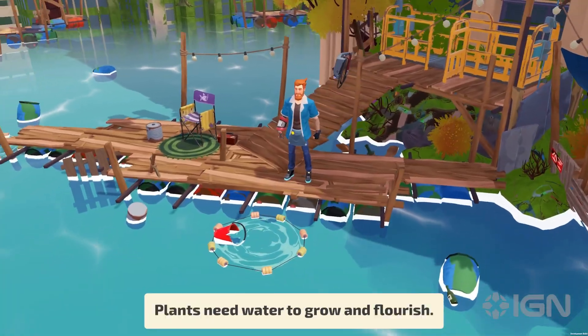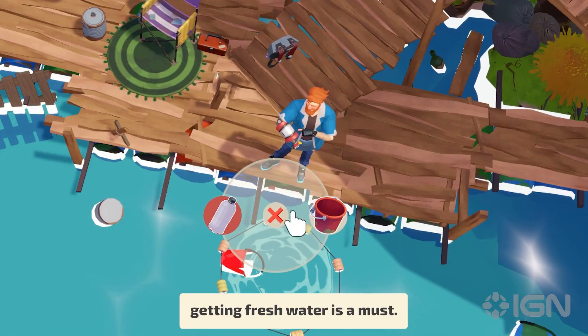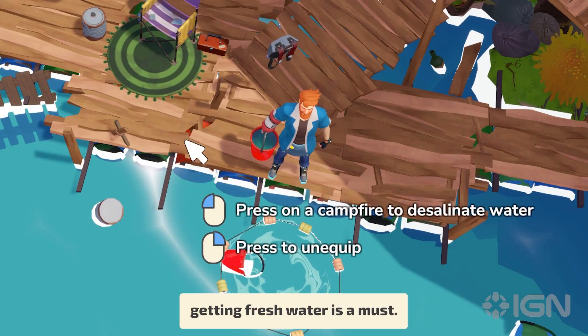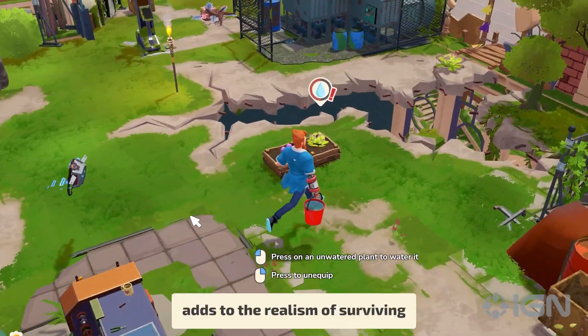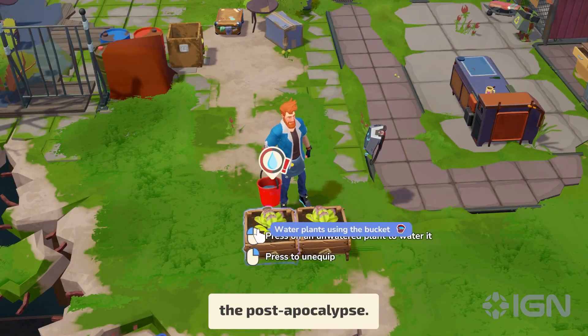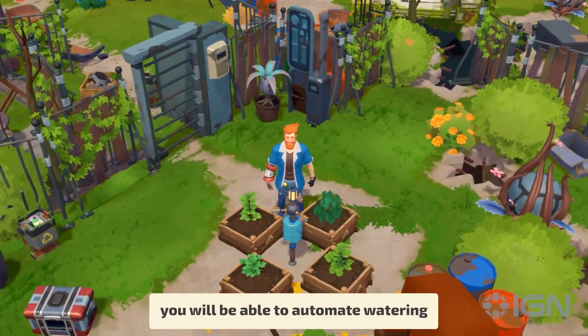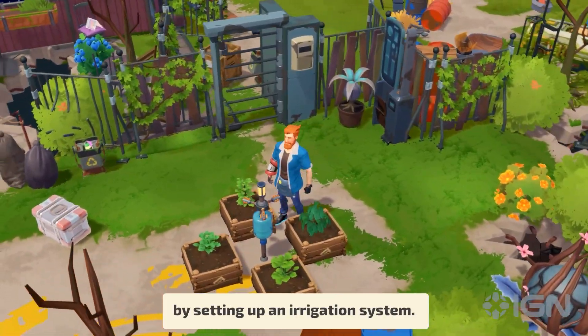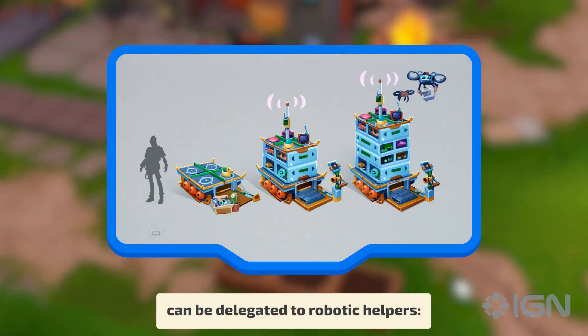Plants need water to grow and flourish. In a city flooded with salt water, getting fresh water is a must. Our team believes that the mechanic of desalination adds to the realism of surviving the post-apocalypse. Later in the game, you will be able to automate watering by setting up an irrigation system, and the fruit collecting routine can be delegated to robotic helpers.